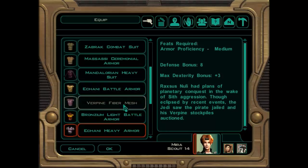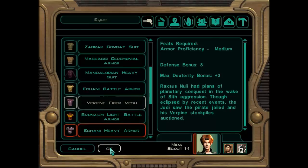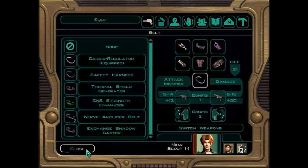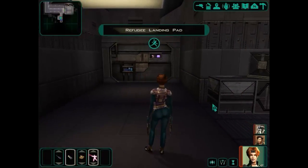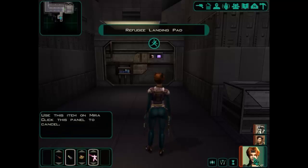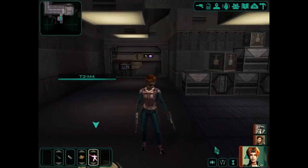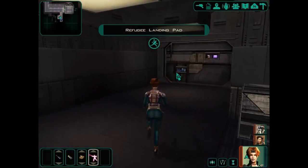This one's even better, actually — the Verpine Fiber Mesh, defense bonus eight and max dexterity bonus three. So we're going to grab this. It's a little bit better than the Bronzium Light Battle Armor, so let's go with the Verpine Fiber Mesh. A bit of an upgrade for her. We're also going to give Atten the Battle Stimulant as well. Let's go and do this.